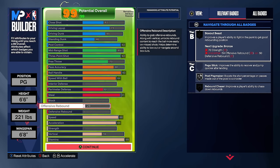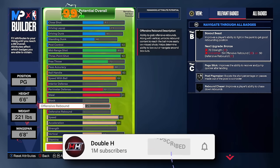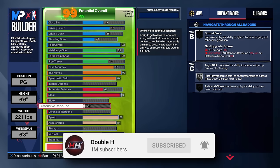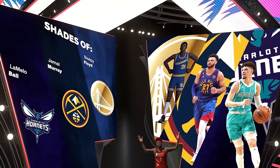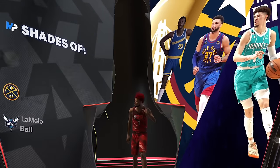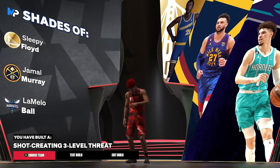This is the build we're going with. I'm not using this build for anything except Boot Camp — I'm purposely upgrading these stats just to make it come out as the best 60 overall possible, saving some attributes to upgrade what I want so I don't go over that 75 overall limit. We're going to get comparisons to LaMelo Ball, Jamal Murray, and Sleepy Floyd — giving us the shot creating three level threat. My Boot Camp build.